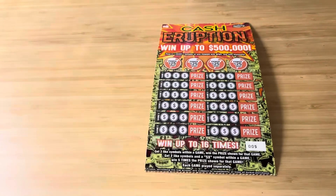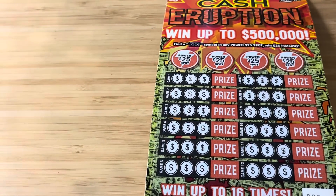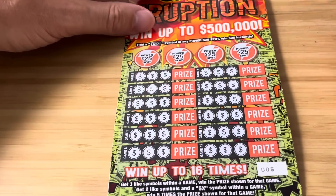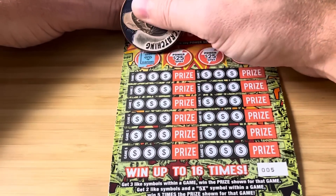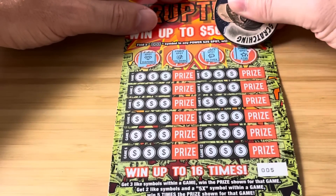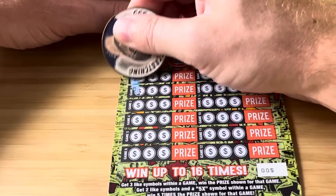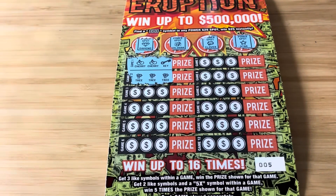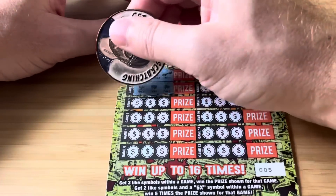Florida Lottery, pay me off one time please. On this game we are looking for three like symbols, the float note, or a five-time symbol. Ticket number five, here we go. Up here it's just that float note — all other symbols do not matter. No bonus. Three trees right off the rip — first ticket we get a win, baby! What a way to start it.